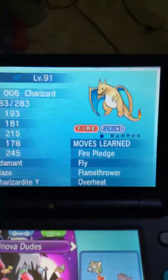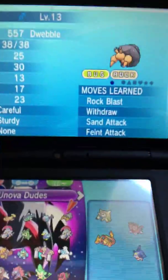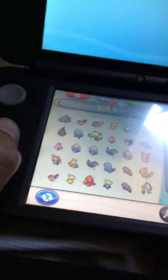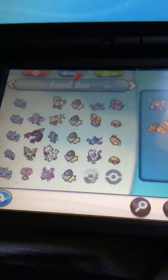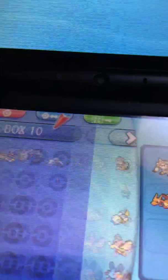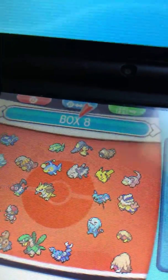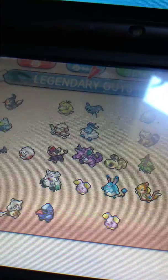Should I show you my team? Level 100, Level 60, Level 91, Level 34, Level 34. Anyway, I want to show you something really, really cool. I happen to have here an entire box full of fossil Pokemon. Yep, some of them aren't, but most of them are. I just got a good idea — I am going to make a Unova team.